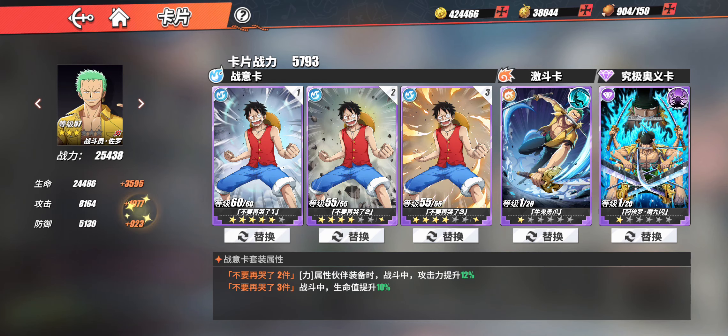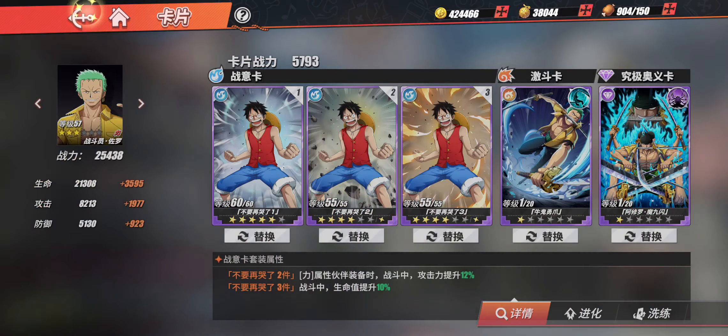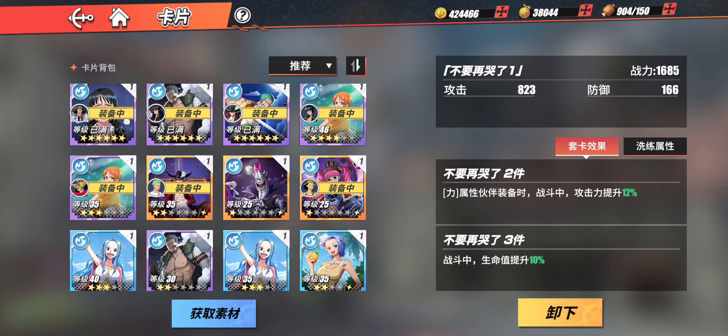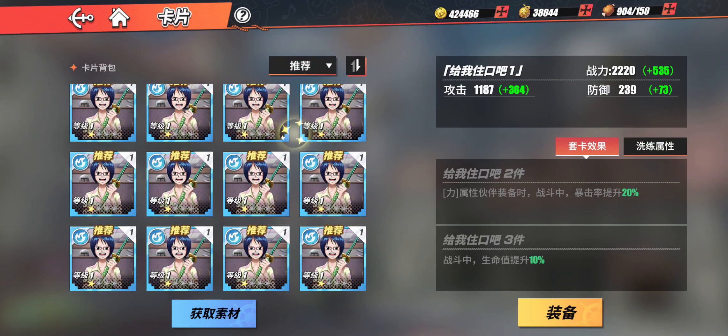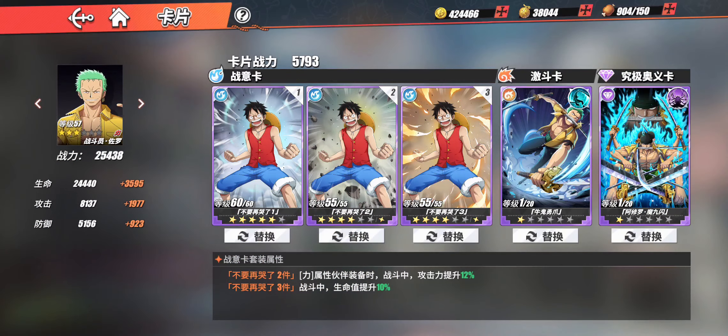If you don't have the golden cards, you could equip Zoro with either Luffy — which gives 12% attack boost and 10% health — or you could use Smoker, which gives you crit rate. I want to test them both out; I'm definitely leaning toward crit rate, but I want to see how attack boost goes. So yeah, that's the build.